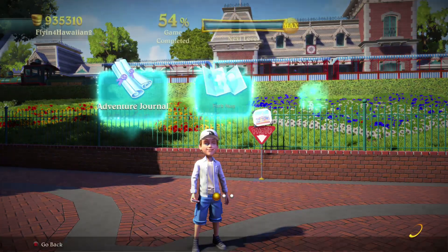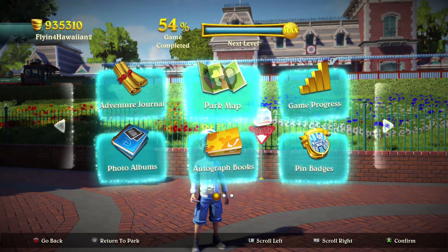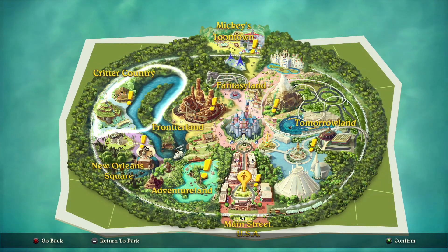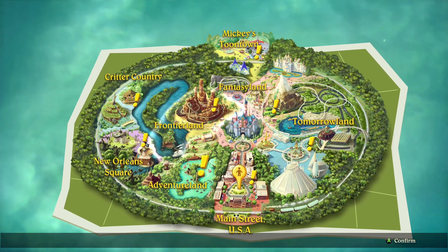Three out of six now. We're going to do another fast travel — we are going to head to Fantasyland. Actually, we're not heading to Fantasyland, we are going to Frontierland.